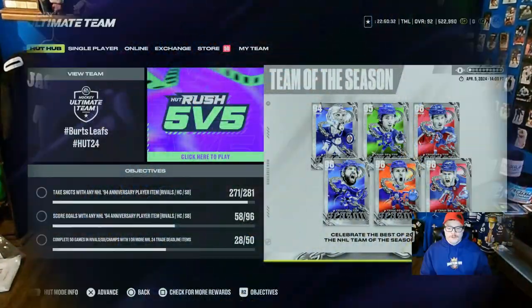Let's go guys, we've been waiting for it — Team of the Season is here. We don't have Austin Matthews but we do have six very good names that could be troublesome cards. Let's break them all down, go over objectives, moments, everything we need to know. Leave in the comments who you're going after first.